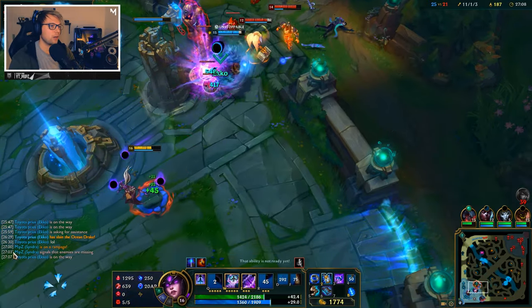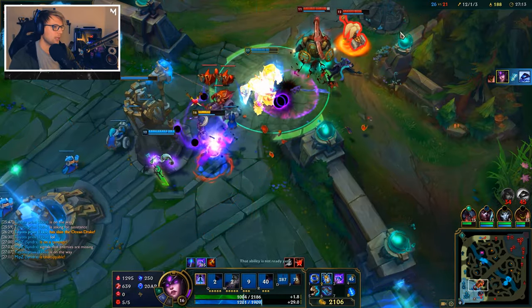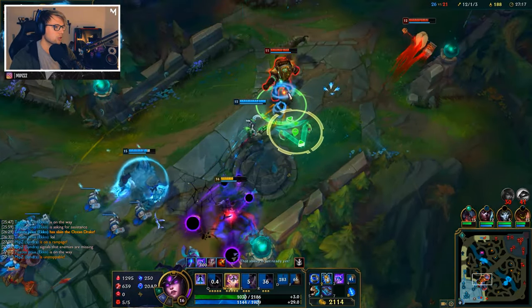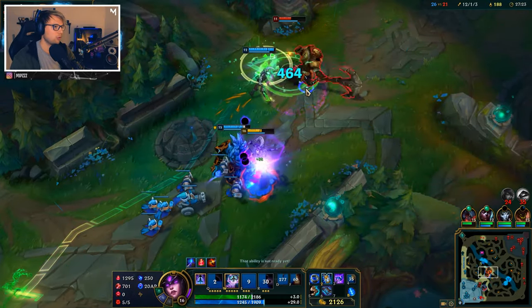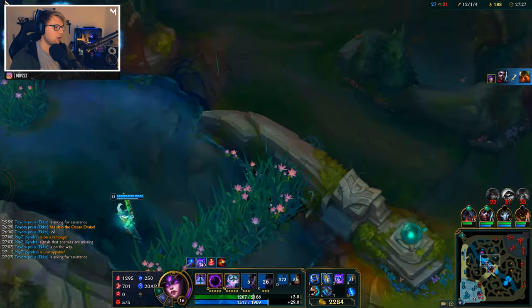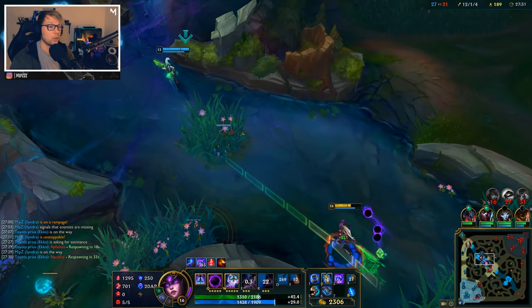We're doing very fine, doing absolutely what we need to do. We got the stun on Nautilus, slowed him — and he just jumped away, but I think we caught up and that's going to be him as well. So if we go right now for the Baron, that is definitely going to help us out. We are 12 to 1 — this champion is insanely strong.